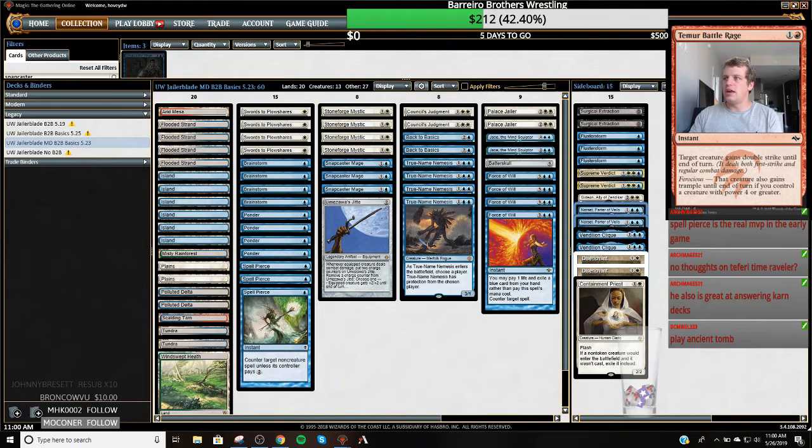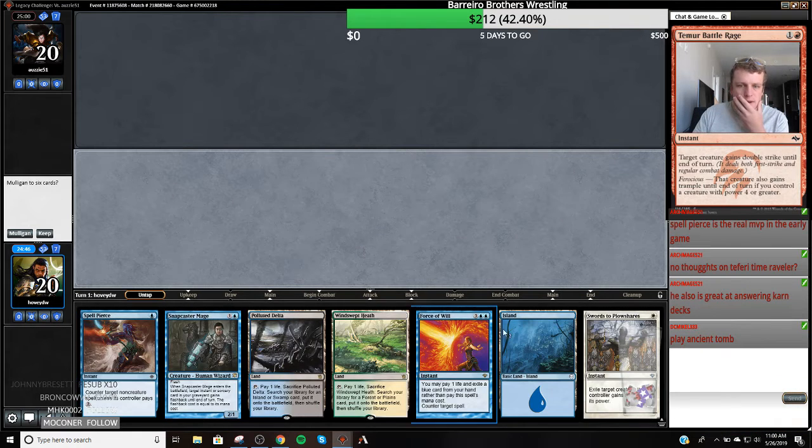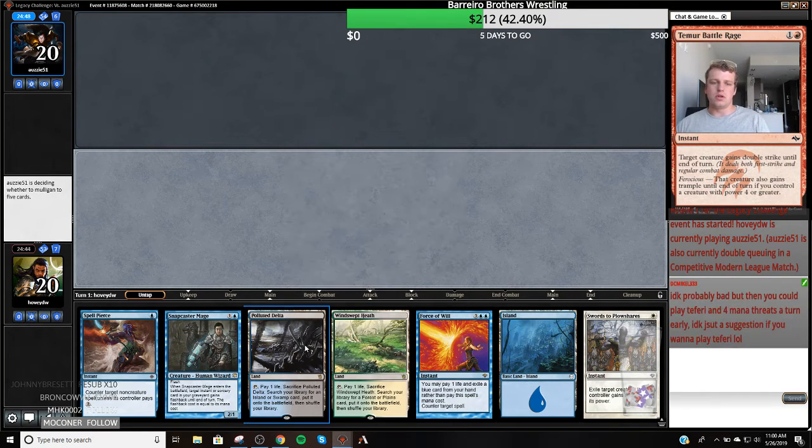We should be starting up at any moment. Alright, I'm on the play, which is great. My hand's good. I'm gonna play the Island as I don't want to lead off on a Fetch Land. If they give me something to Plow on turn one, I'll just do it on turn two. Though I could play the Fetch Land, but then I would have to fetch a Dual — they're not Flooded Strand.